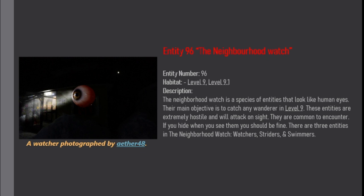The Neighborhood Watch is a species of entities that look like human eyes. Their main objective is to catch any wanderer in Level 9. These entities are extremely hostile and will attack on sight. They are common to encounter.